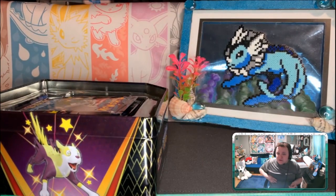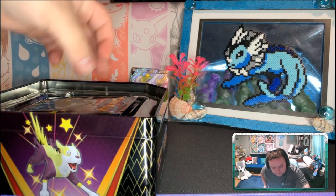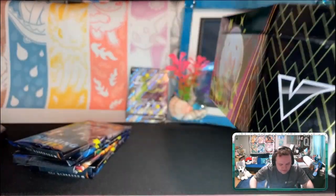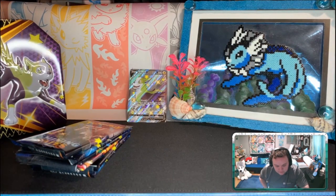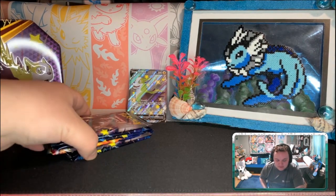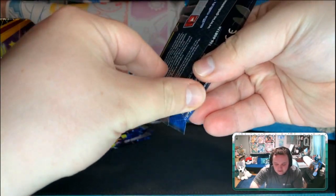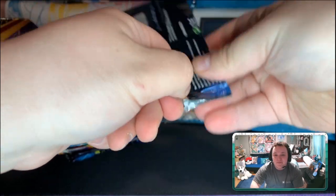I have a code card for ya. I know I usually don't give out those code cards for the tins, but why not? So we'll get our six packs out. I used to think it was five packs for some reason, but I guess it's six. Here we go, we're gonna start off with a Corviknight pack. Let's hope we get all the shiny pulls we could ever want.